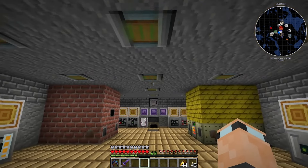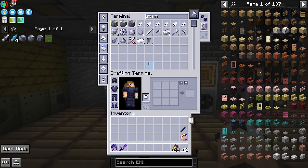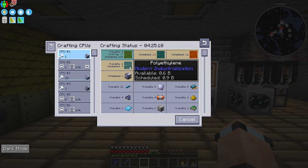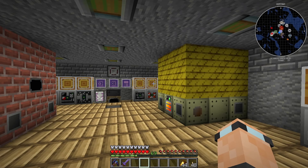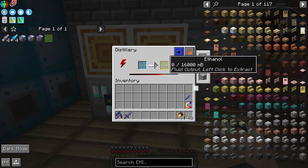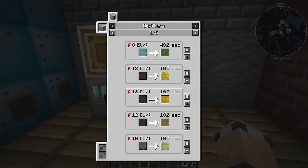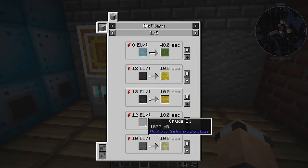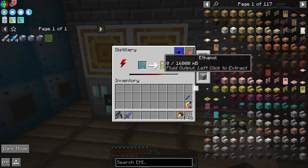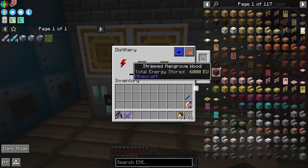I've had to record this like five times because I made a mistake. I was trying to get polyethylene a bit quicker and to do that I was going to use crude oil and put it through the distillery. But I can't figure out how to get different recipes from the distillery - for example with crude oil, if I want to get sulfuric naphtha, how do I do it? There's no button in the distillery to tell it to switch to a different recipe.